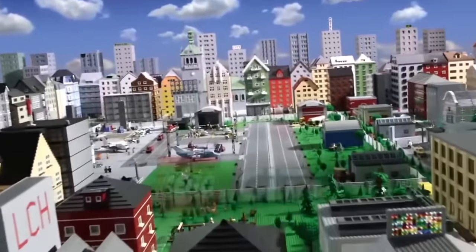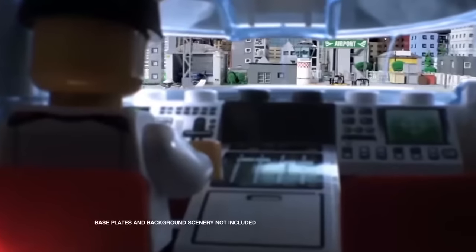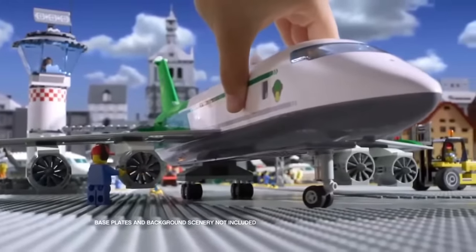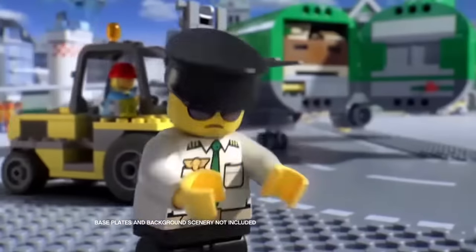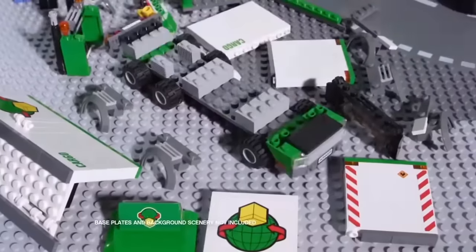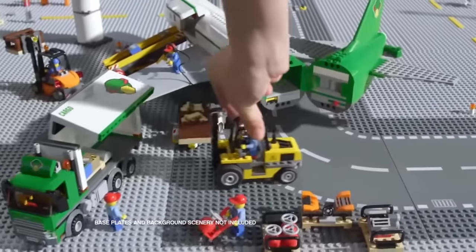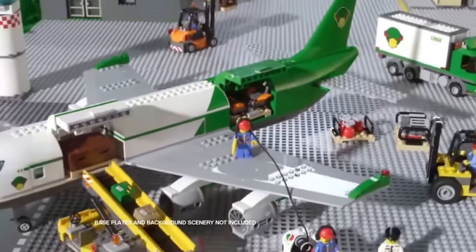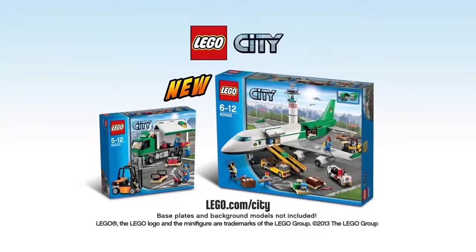In LEGO City, the new giant cargo plane is landing with valuable cargo. Quick, we need to load it onto the new cargo truck. Build the cargo truck, unload the gold, place it on the truck, and get the cargo plane ready for takeoff. The new cargo airport collection from LEGO City.